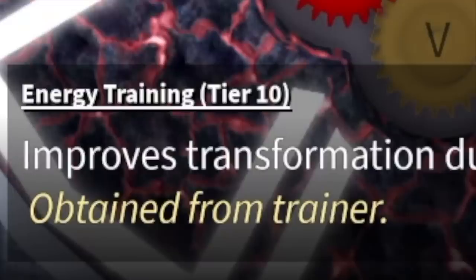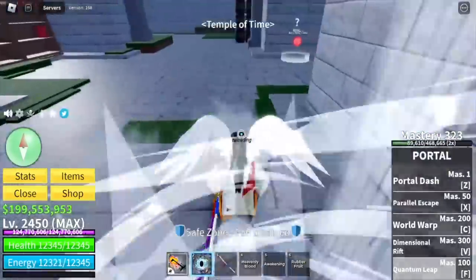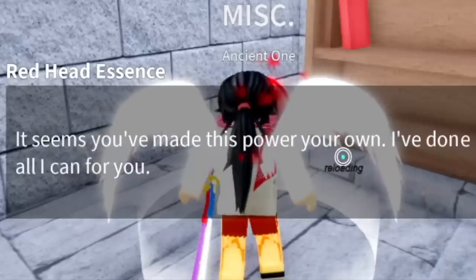Next up, the most important thing: the energy training should be at max, or tier 10. How will you know? If you've reached the max tier of an awakening, talk to the Ancient One and he will tell you, 'I've done all I can for you.'